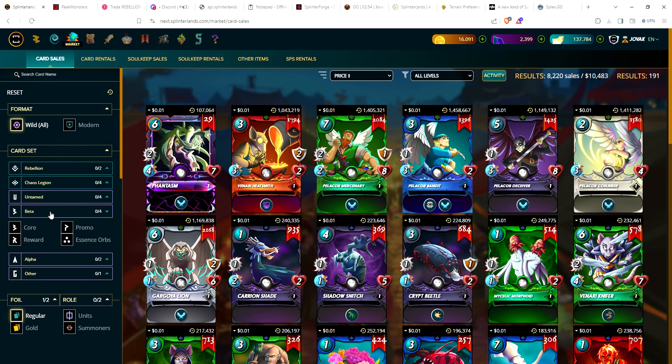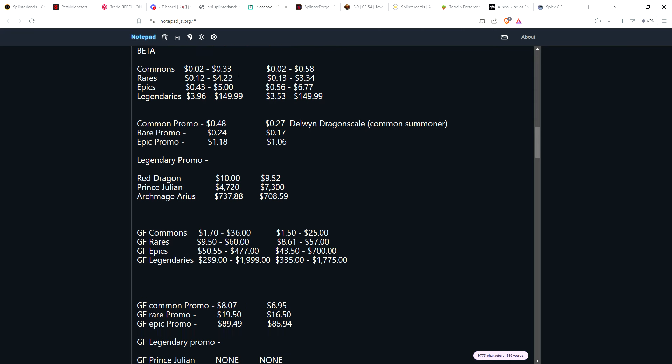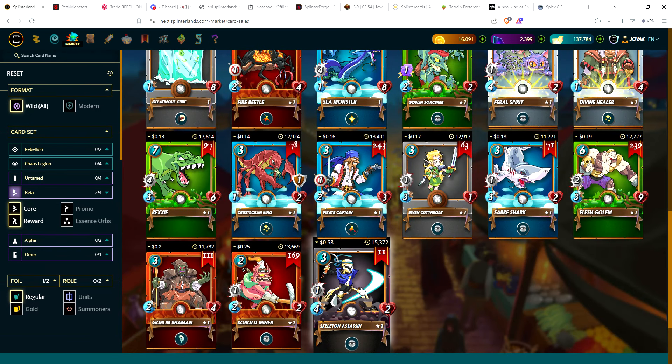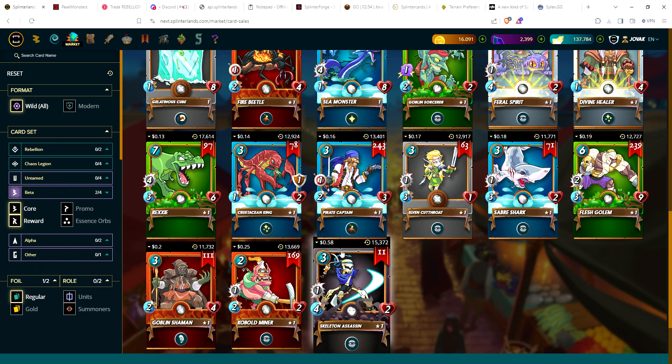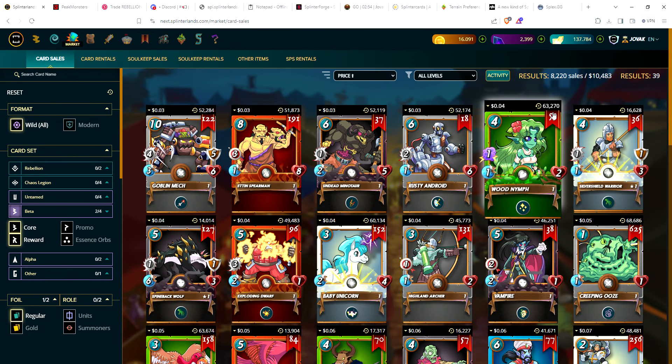Now beta — looking at core and reward cards. For regular foils, not a lot of movement. Most expensive legendary sits at $150; cheapest common is at two cents. Every once in a while you get a weird buyout spike, like with skeleton assassin currently the most expensive common at 58 cents — there are only 11 available, suggesting a buyout and relist.